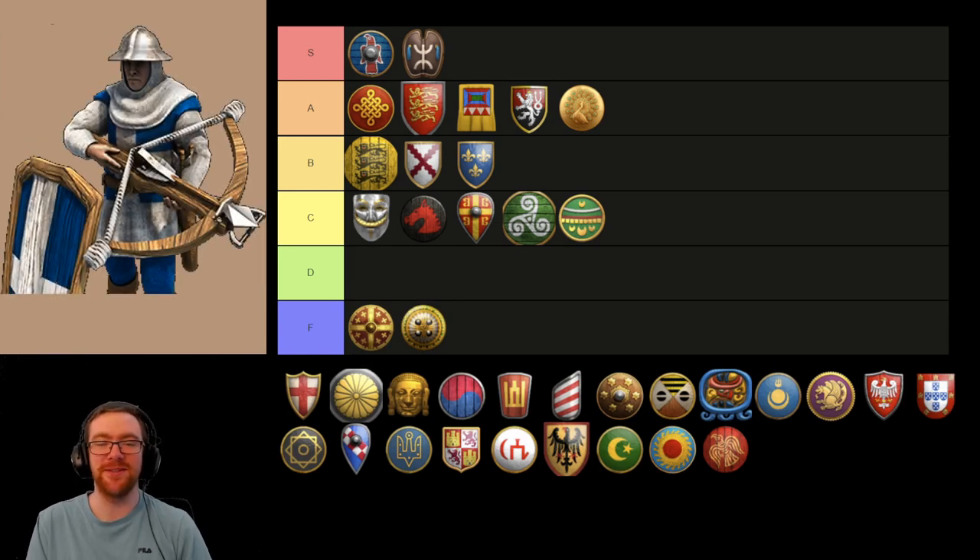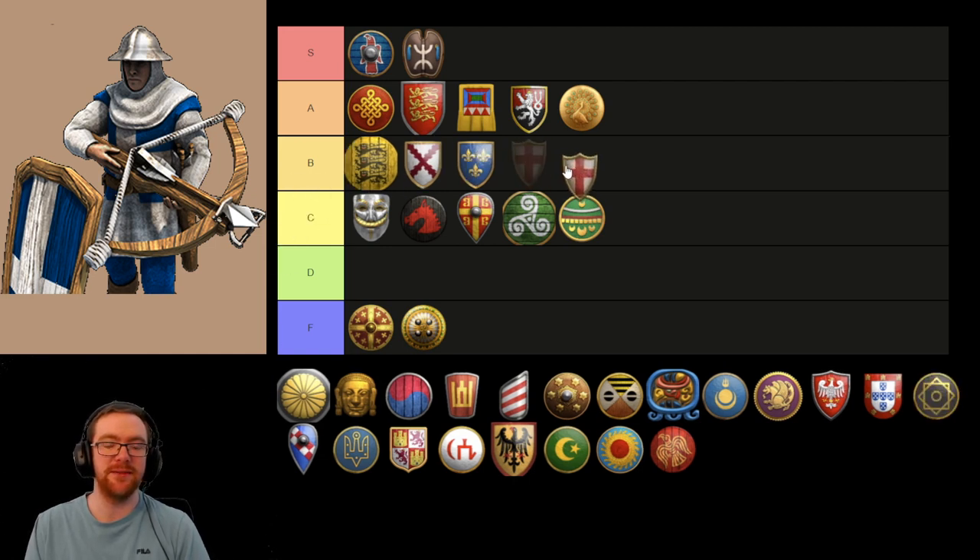Now we have the Genoese Crossbowmen. I actually really like this unit. It's great against infantry, it's great against cavalry. It absolutely sucks against other archers though, and siege especially. So it's kind of situational, but if you're against a cavalry-heavy opponent they are probably one of the strongest units. I'm going to place them in the B tier, probably just above the Coustillier. I think they have more usage than the Konnik.